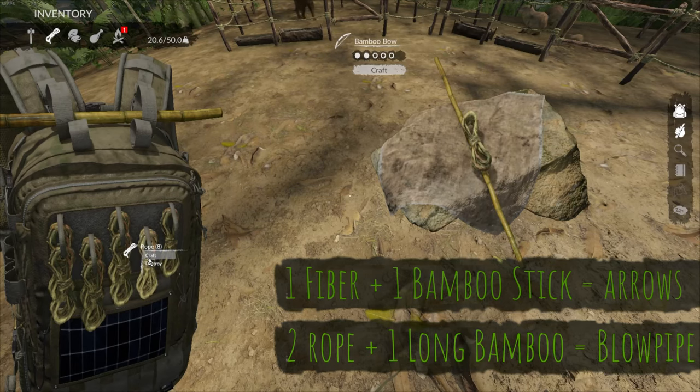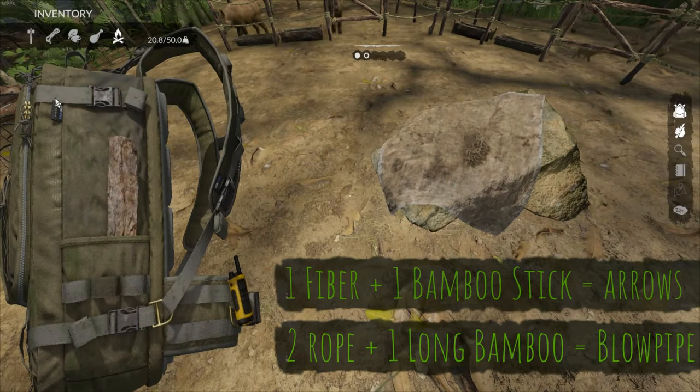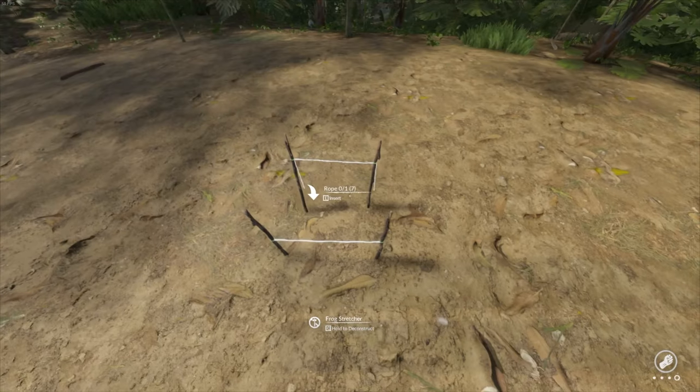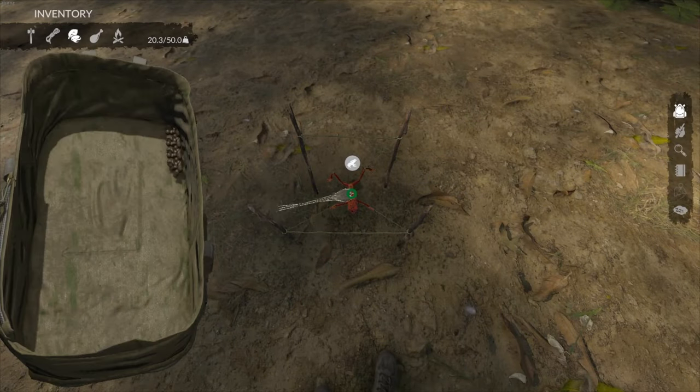To get started you'll need to craft a blowpipe and some arrows. The blowpipe is crafted using a bamboo long stick and two rope. The arrows are crafted by combining a bamboo stick and fibre. For the arrows to be usable you'll need to build a frog stretcher and catch a live frog. Drag the darts onto the frog stretcher to get them ready.